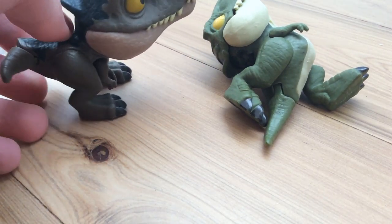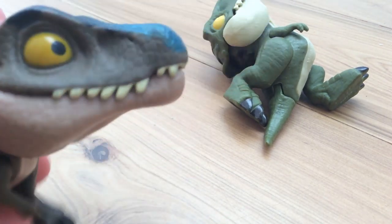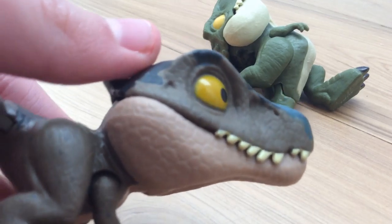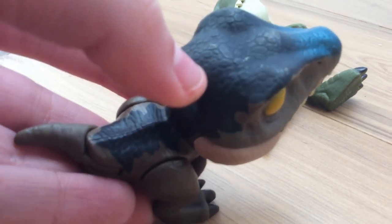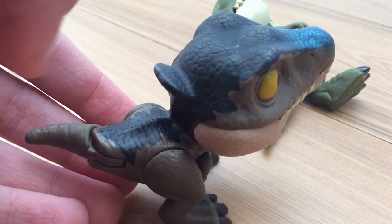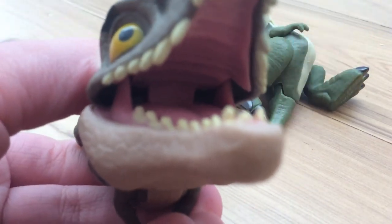Now let's do baryonyx. I like the gloss on the snout — it's the same with the aurora force. The dark blue on the back is pretty nice. It has a pink inside of the mouth and has a massive mouth. Here's what it looks like on your finger.